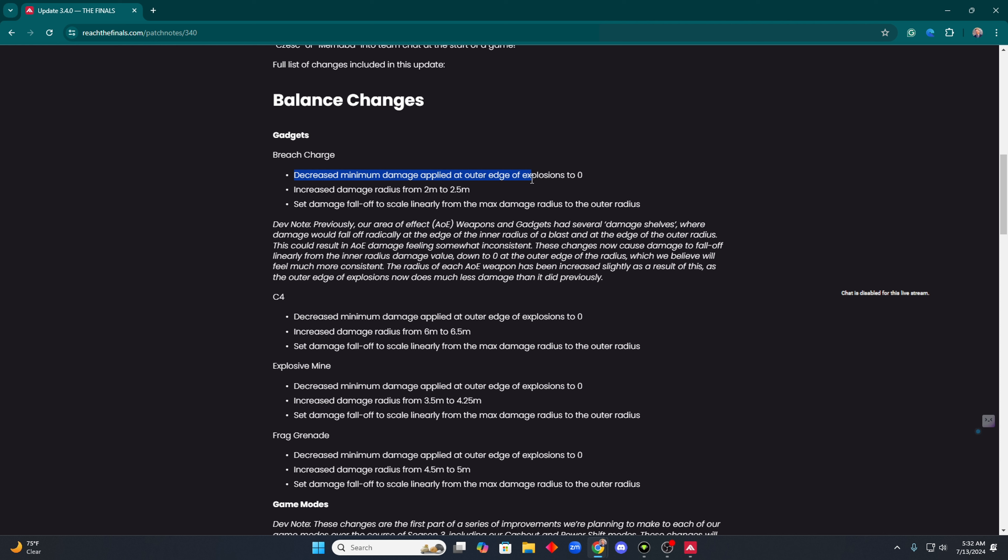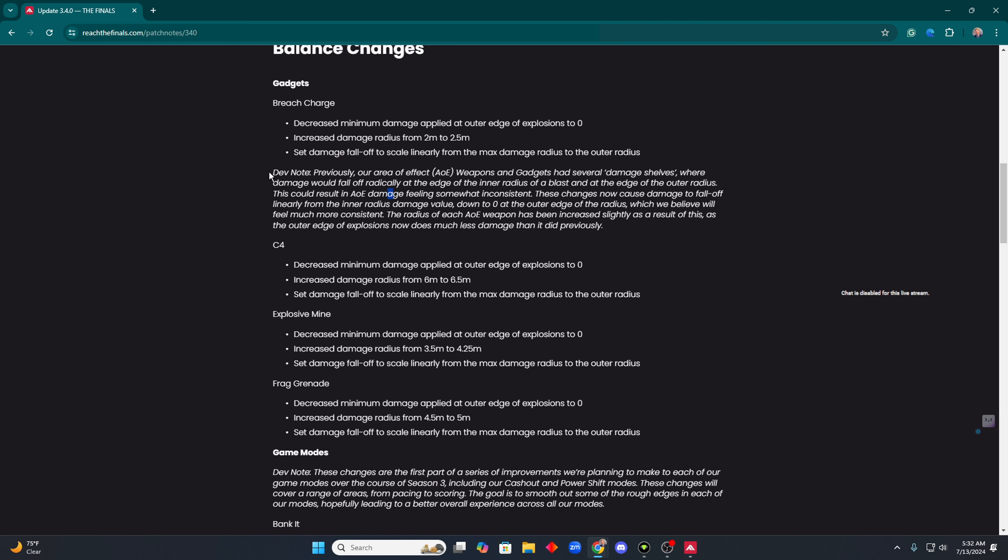The breach charge: they decreased minimum damage applied at the outer edge of explosions to zero, increased damage radius from two meters to 2.5 meters, and set fall-off damage to scale linearly from max damage radius to the outer radius. Previously, AOE weapons and gadgets had several damage shelves where damage would fall off radically at the edge of the inner radius and at the edge of the outer radius. These changes now cause damage to fall off linearly from the inner radius damage value down to zero at the outer edge.